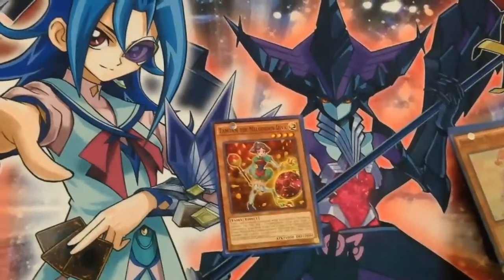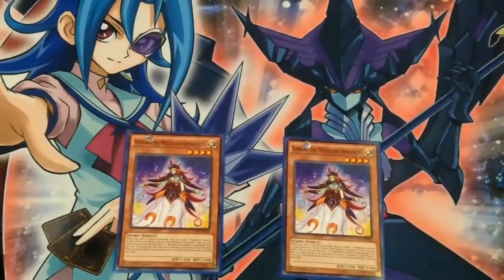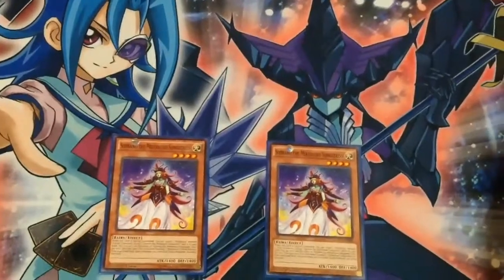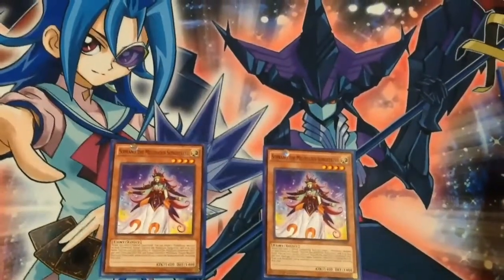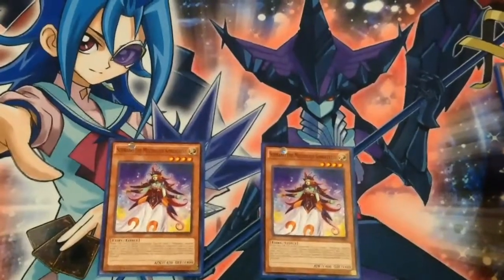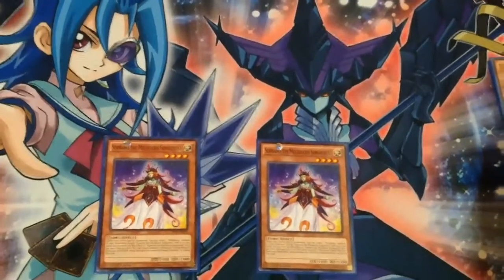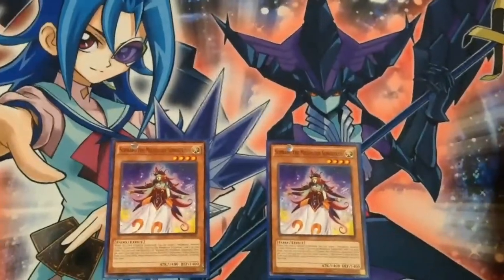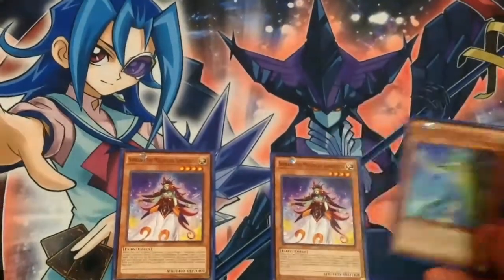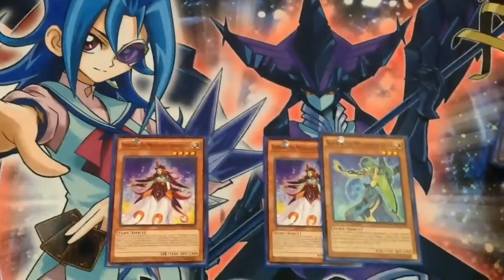Then we have Soprano. This girl is the one that allows for fusion summoning without the use of Polymerization, but we have to use Soprano in that fusion summon. And when she's special summoned, she can grab back a Melodious monster from the graveyard to your hand. So let's say we special summon Soprano, drop Sonata, and then perform a fusion summon. Not bad at all.